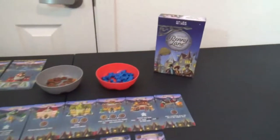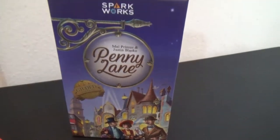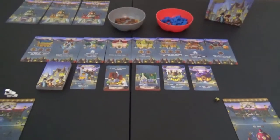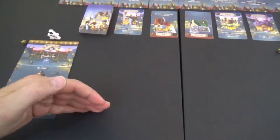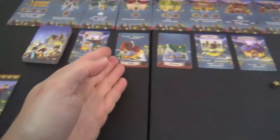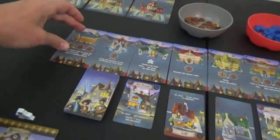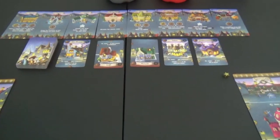All right, everybody, here we are playing Penny Lane is in my ears and in my eyes. This is by SparkWorks, but I picked it up at Sperling Games' booth at Gen Con. Basically the gist is that we have lanes. We're going to be putting businesses at the top, houses at the bottom. Why don't we just jump into the game and I'll explain as we play.